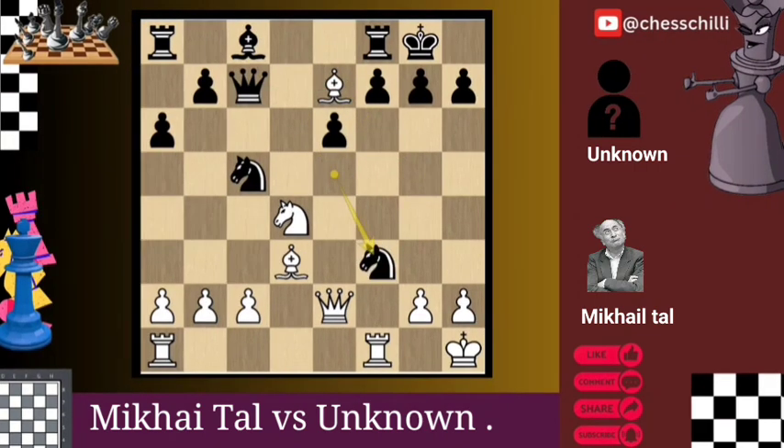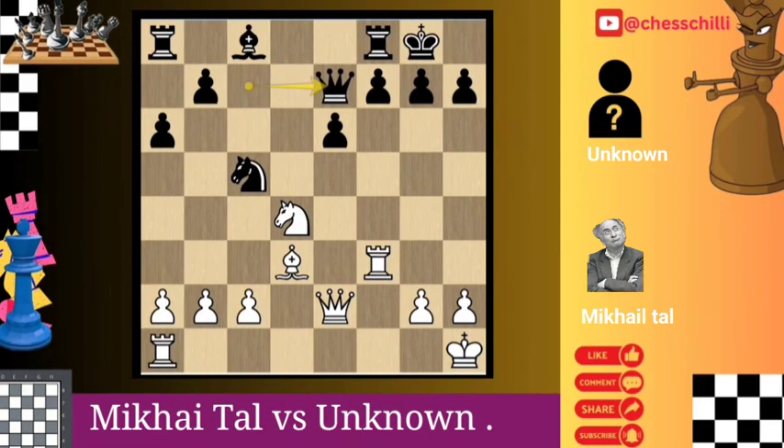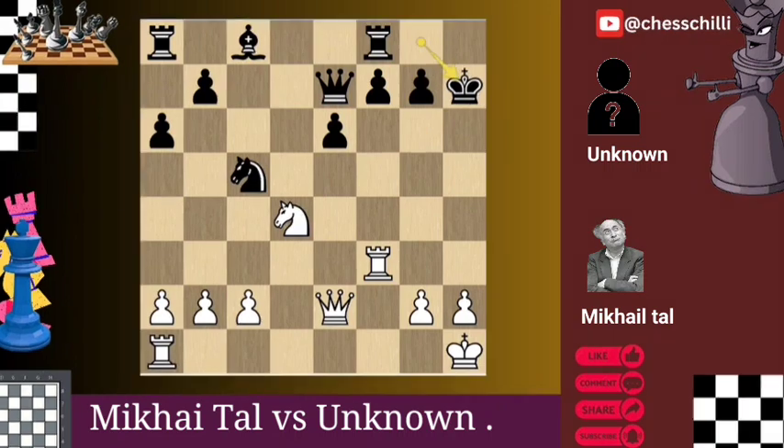Qxe7 and Nxf3 — a tactical blow by Black, accepting the sacrifice and eliminating White's powerful bishop. Rxf3 Qxe7 — Tal brilliantly sacrifices his rook for greater attacking prospects, bringing the queen into play. Bxh7+ Kxh7 — a stunning bishop sacrifice by Tal, sacrificing his most powerful piece to crack open Black's king's defense.